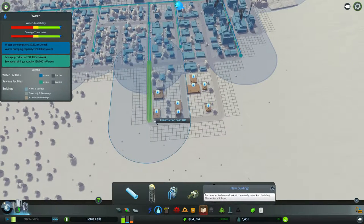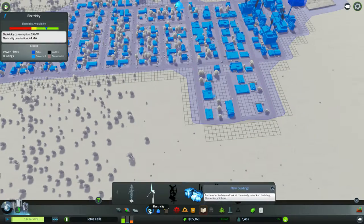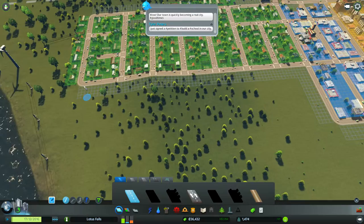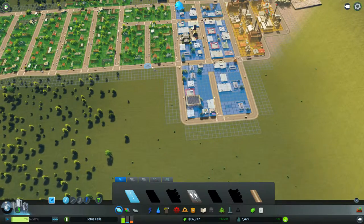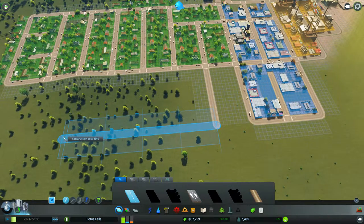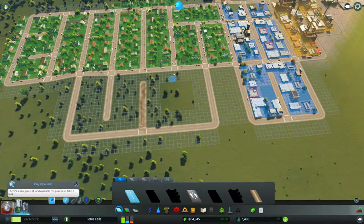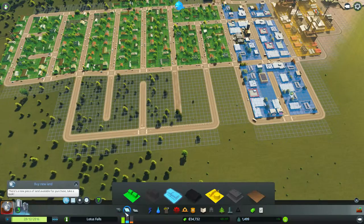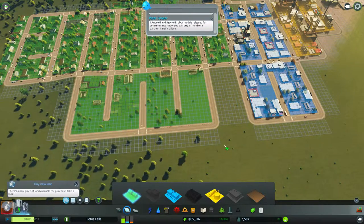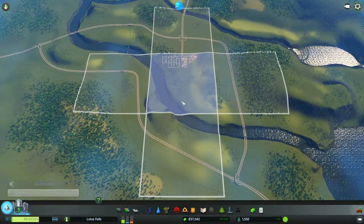We're gonna need more water. Water availability — there's enough water. There's enough electricity for now. But people still demand a lot of things. We're gonna need a lot more residential and whatnot. What I'm thinking of doing is splitting it off right here and making this its own thing. I think if I put residential in this zone here it wouldn't be too bad. We can buy land right now, but I'm not going to because I'm trying to save some money.